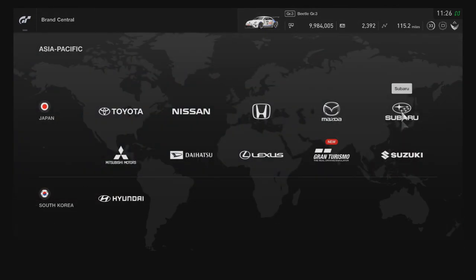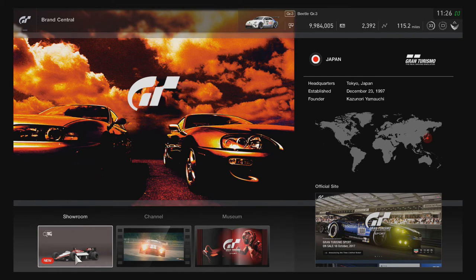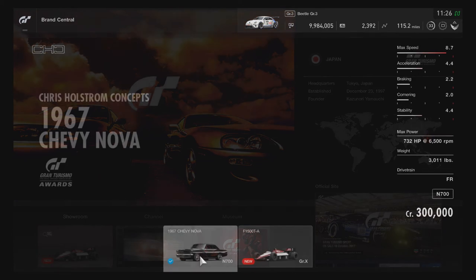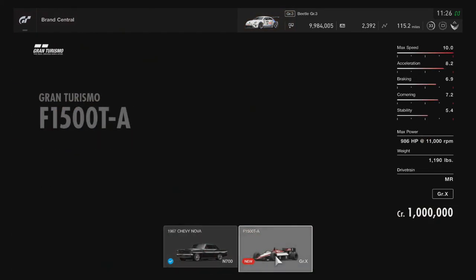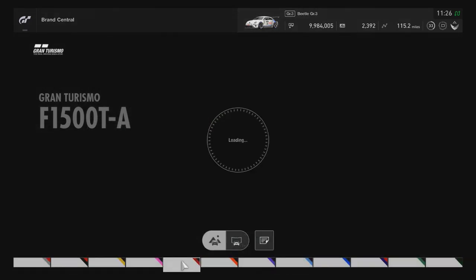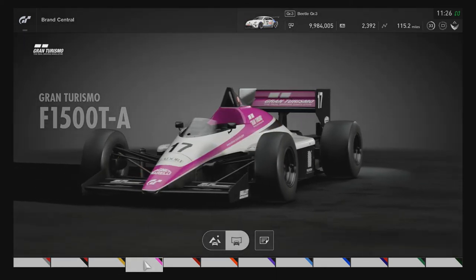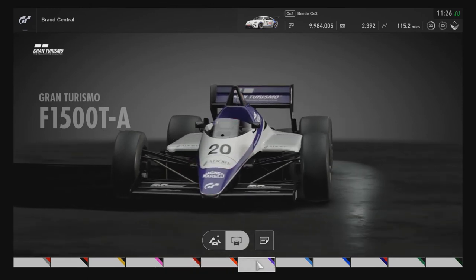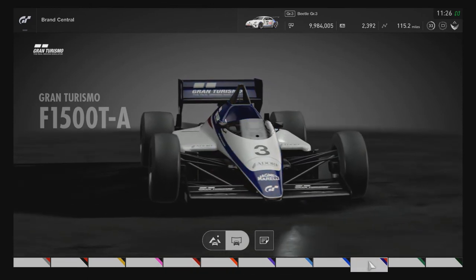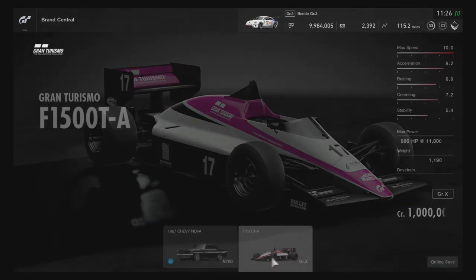Last but not least, we have the Gran Turismo Formula 1500 Turbo Aspirated — the F1500TA. I'm assuming the T stands for Turbo. It's a million credits. It comes in quite a few different colors, and the livery numbers also change with the color, which is pretty cool.